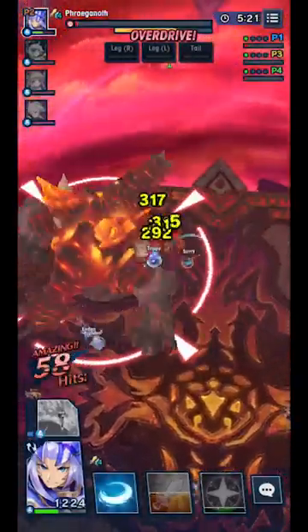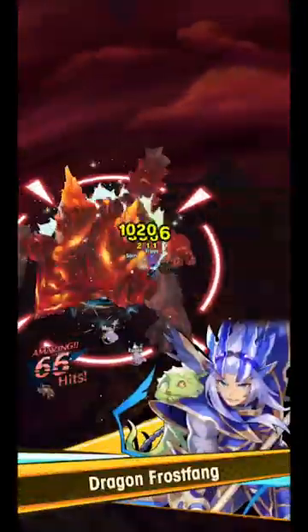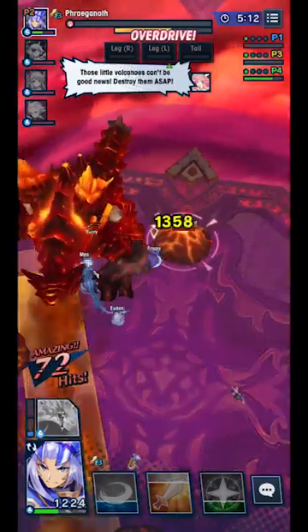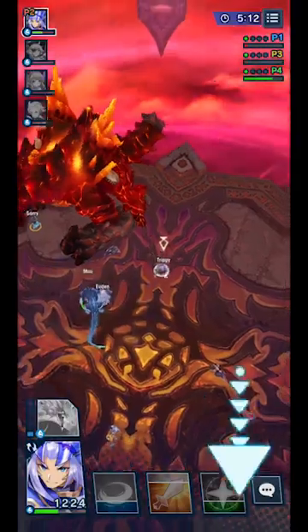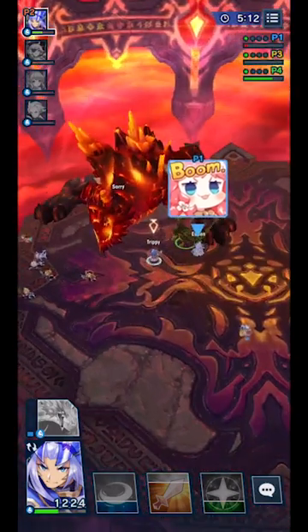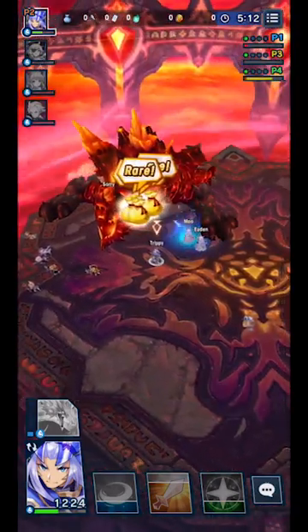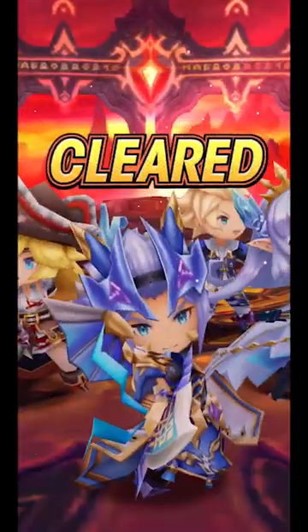To summarize: aim for his tail — most of his attacks go toward units standing in front of him, so don't stand right in front of him. Run defensive prints. Two healers is a nice option. Attack the same volcano as the rest of your team; if they're all attacking the farthest one, go for that — but you do want to attack the one closer to him so you can get some DPS in while attacking the volcano.